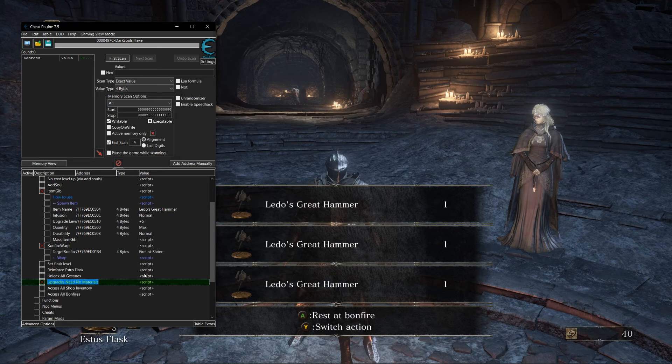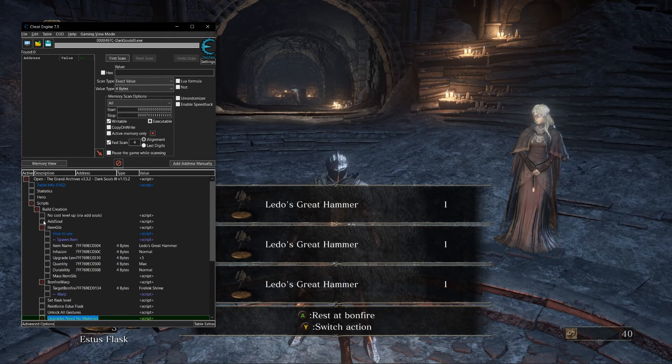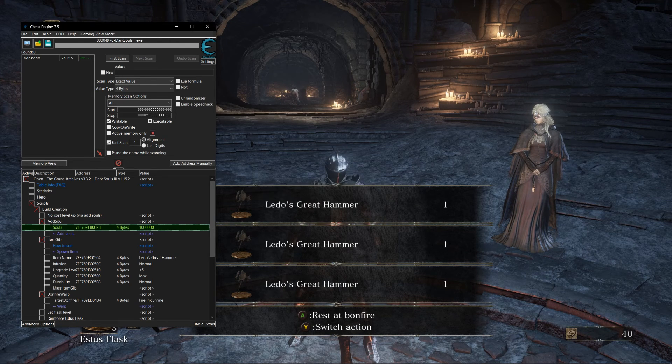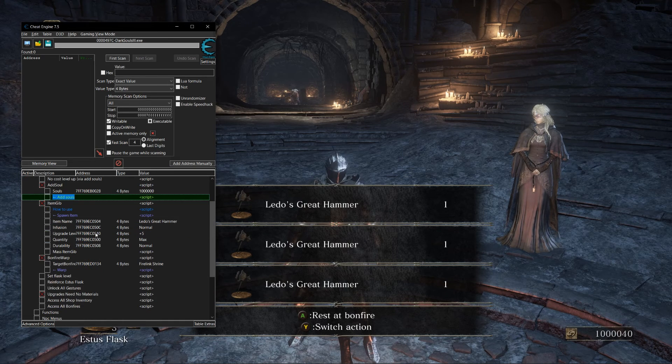I'm going to use the Upgrades Need No Materials script because I don't have any Titanite. This script does not remove the soul cost for upgrades, so let's use Add Soul to give myself a million souls. Now I could walk over to Andre, like a peasant, and upgrade my weapons — but instead I'm going to use the NPC menus to upgrade my weapons with him, to save me the trip.